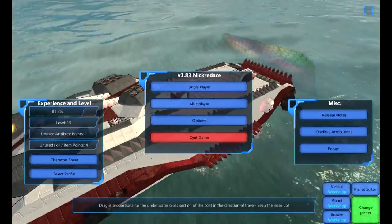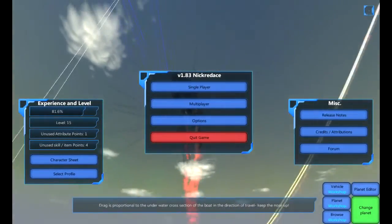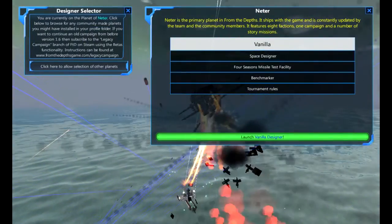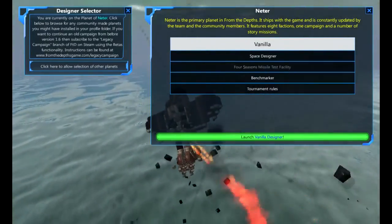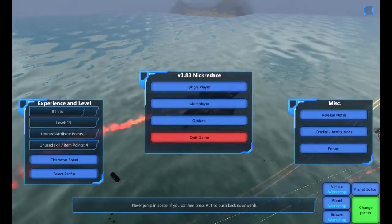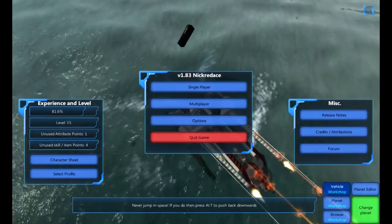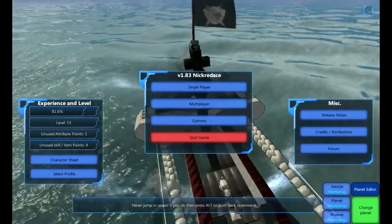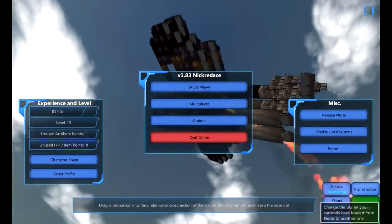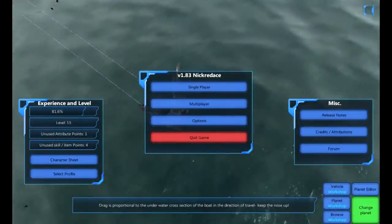Hello everyone, it's Snickerdays today. I'm going to show off some of my economic vehicles that should help you throughout the campaign. I'll be adding all of these to Steam Workshop soon. For those who don't know how to get stuff from Steam Workshop — you need vehicles, which you have to subscribe to first, and that allows you to go straight to the Browse Steam Workshop. Planet editors are right here, and you can change planets right there. Anyway, let's get on to the vehicles.